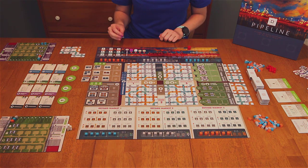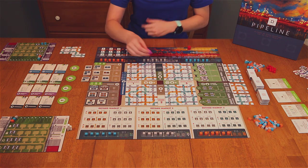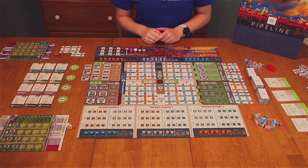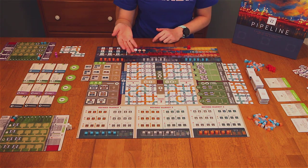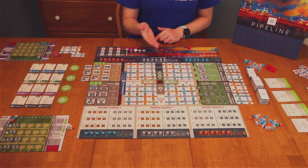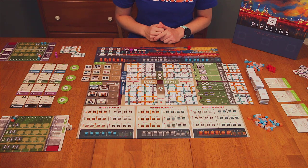Players will take turns placing their worker in different action spaces on the board. This will allow them to do things that build up their refinery, with different action spaces located in the center cross and a couple of other spots. There are 4 quadrants of pipes available throughout the game. In the first year, up to 2 can be declared open; in the second year, up to 3 can be chosen; and in the third year, all 4 are available for purchasing pipes.